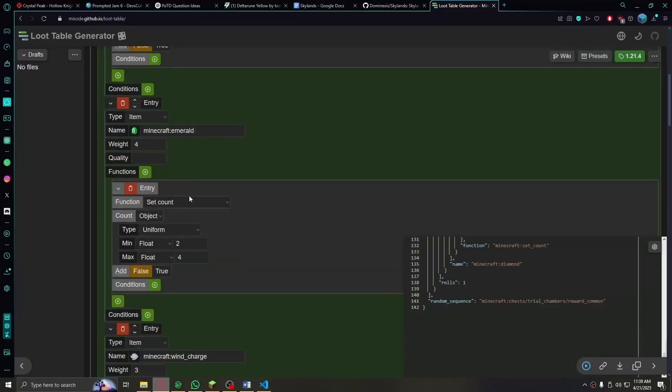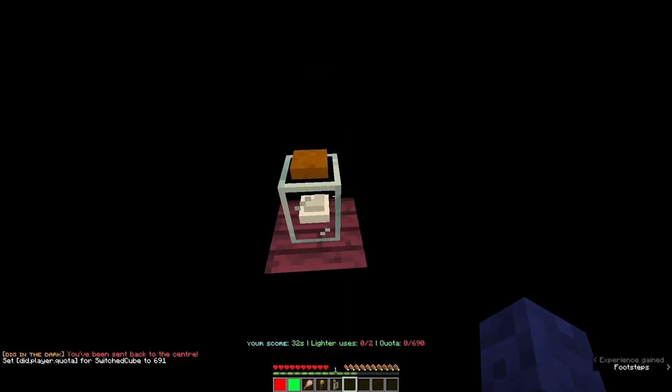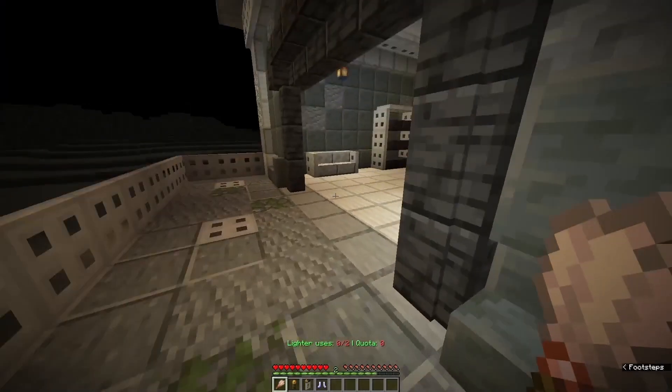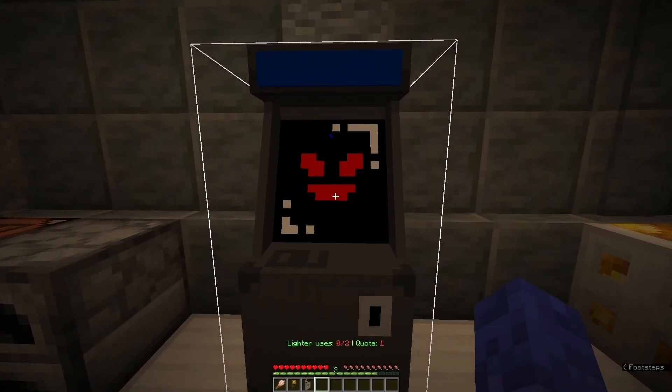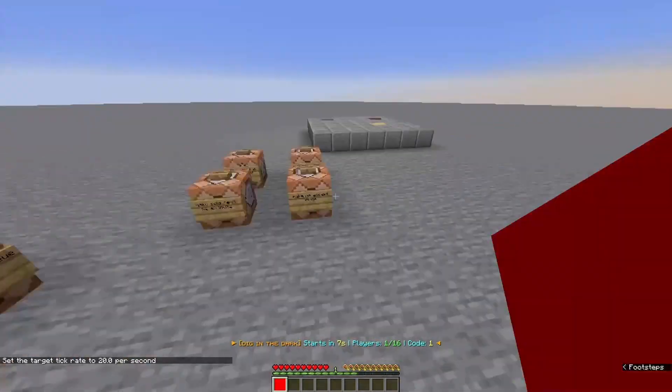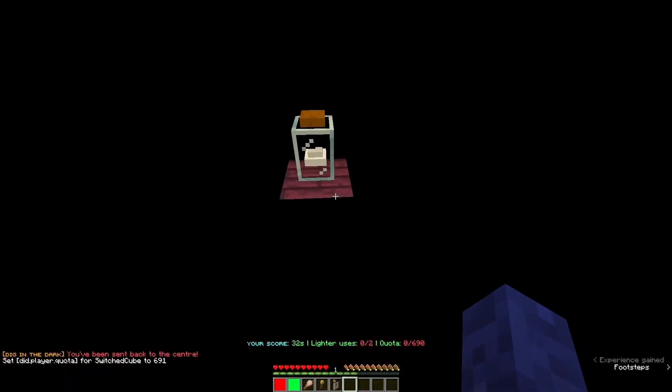And finally, I changed the loot table so that it's more balanced, made the game actually completable, and made it so that the arcade machine — now with evil eyes — buys items from you. Now, all I had to do was add a timer to the game and make players be able to start and finish the game.